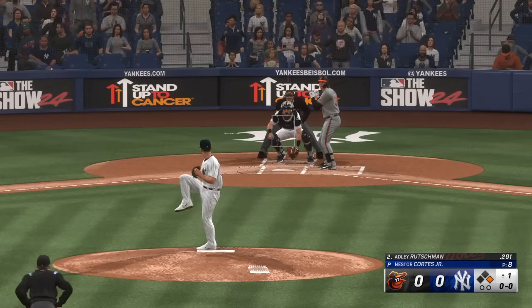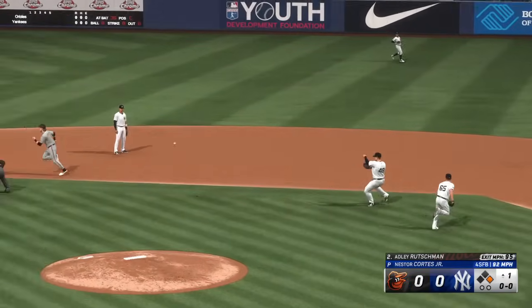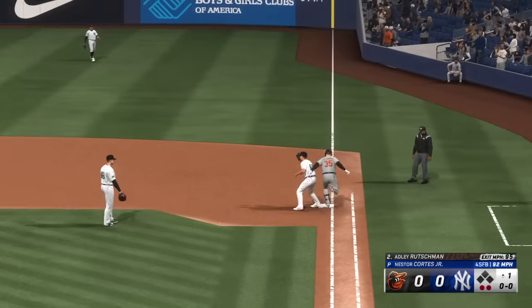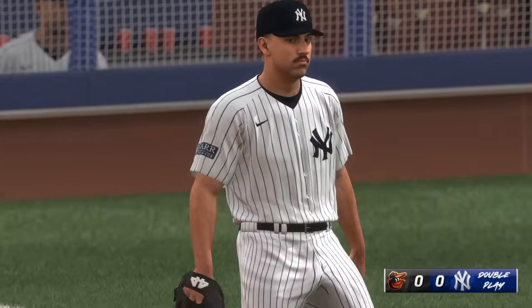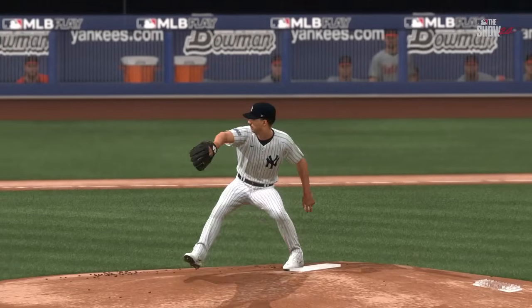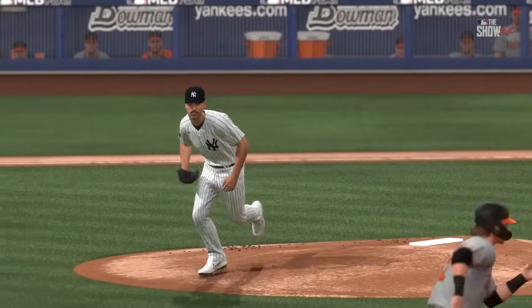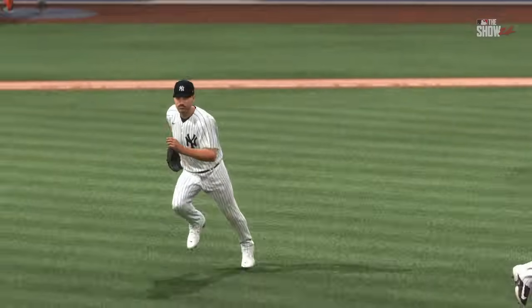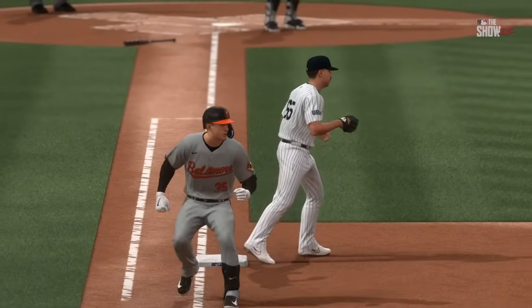Here's Adley Rutschman, and he can't come up with it. Fired to second, on to first — double play. The 3-6-1 double play, in my opinion, is one of the toughest plays to make. You've got a pitcher covering first and the middle infielder throwing to a moving target. Everything has to be perfect, and right there, they made it look pretty easy.